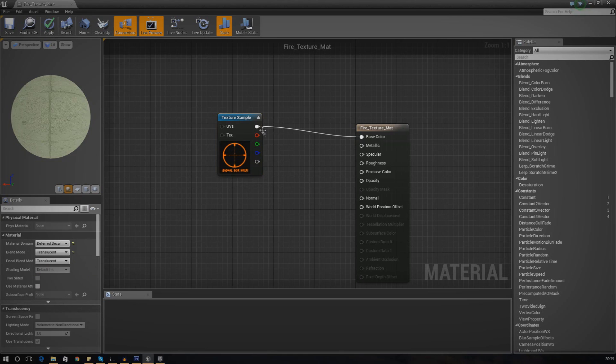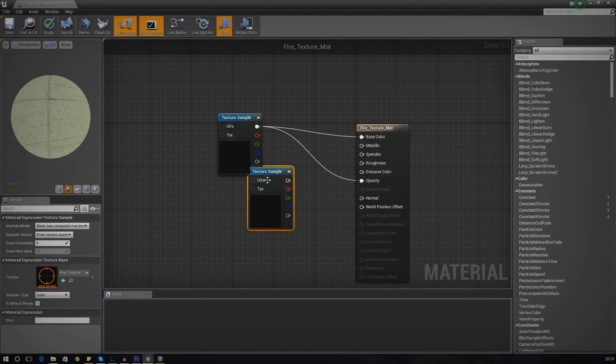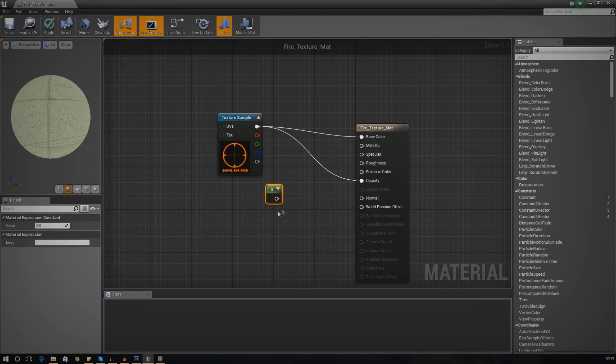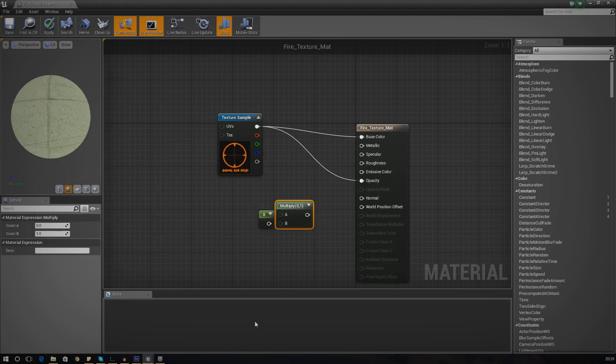Next we're going to hook up opacity to the texture sample, which will get rid of all the black areas and only show the texture we want - the orange bits. There's one last thing I want to do: make it glow, light it up a little bit. So I'm going to add a constant and multiply it to turn up the intensity of the emissive, then hook the multiply output up to emissive color.